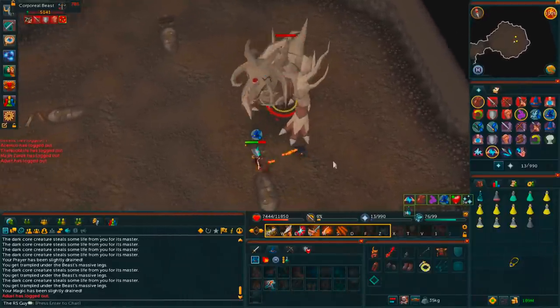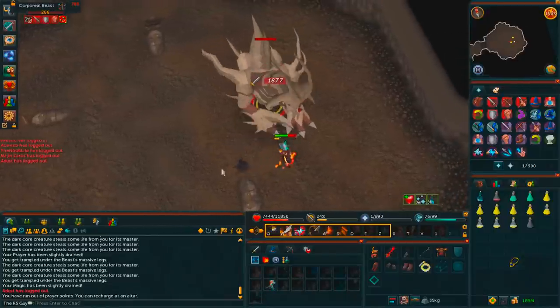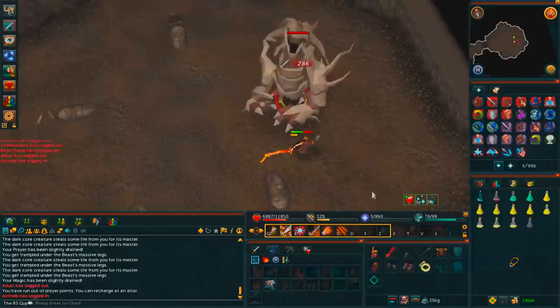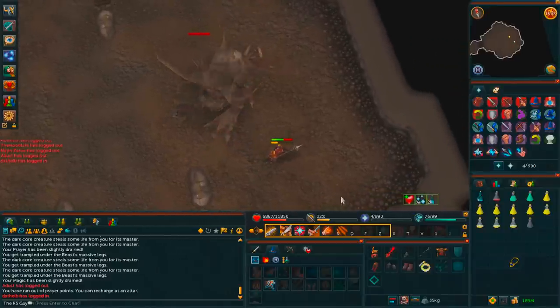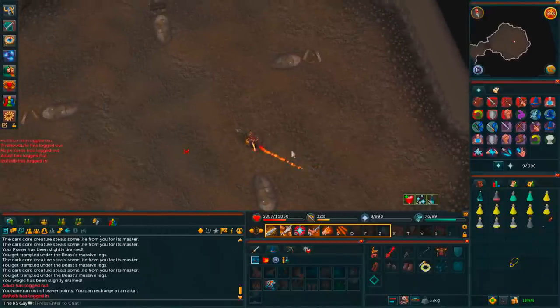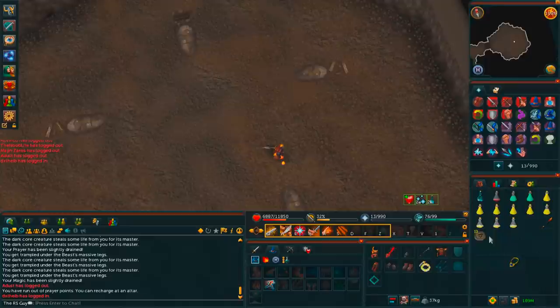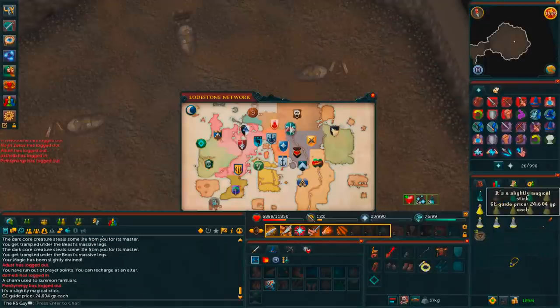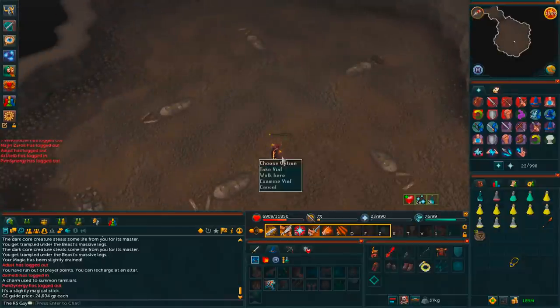I don't even know what the middle of that kill was, but that was uncharacteristically horrendous. Like I'm usually horrendous, but that's the worst Corp solo I've ever been a part of. Oh, that was dismal. And then a dismal loot to go with a dismal Corp kill — that seems about right. Gold charms and a Mystic Fire Staff. But yeah, there's your Supreme Overload potions — that definitely made a massive difference.